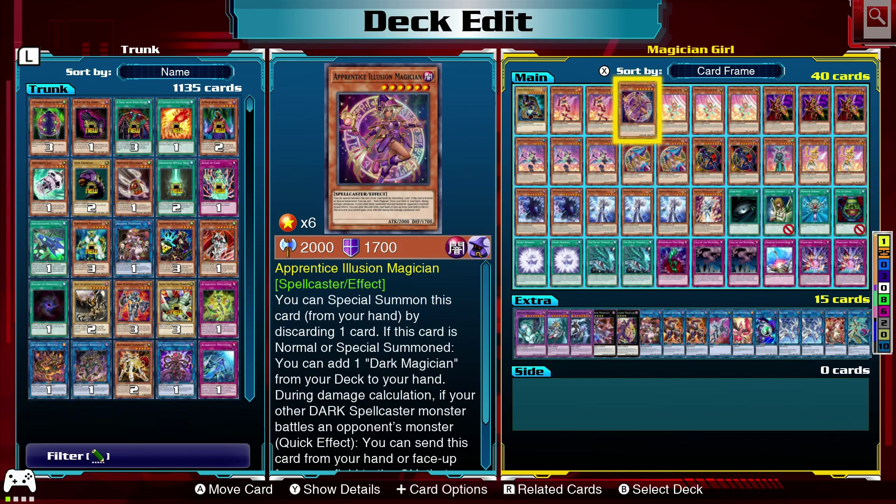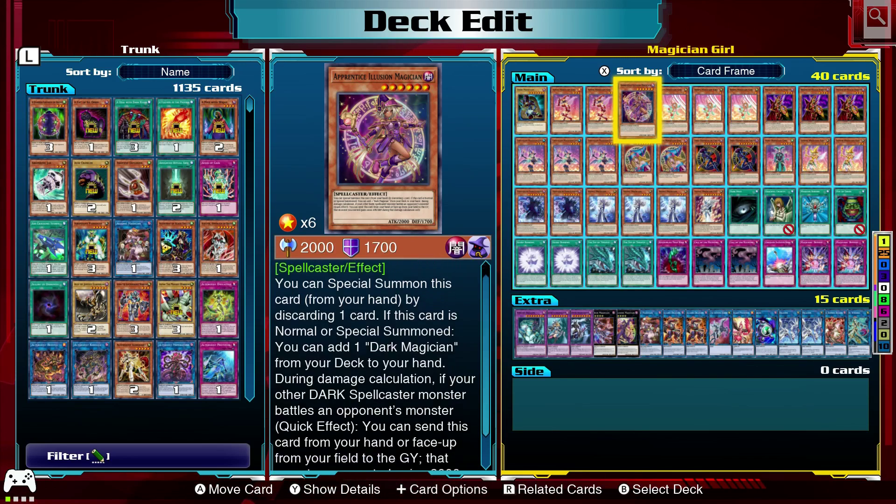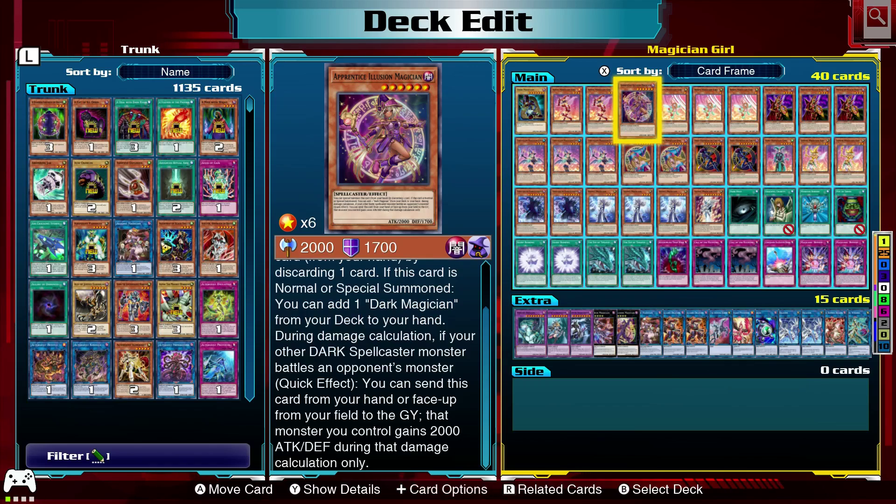We have 1 Apprentice Illusion Magician, which is kinda replacing our Tricky. Tricky lets us discard a card to special summon him. She does the same thing, except she also adds a Dark Magician to our hand whenever we summon her. Plus, if we have a Dark Spellcaster on the field, we can discard her from our hand to have that Dark Spellcaster gain 2000 attack and defense during a battle.